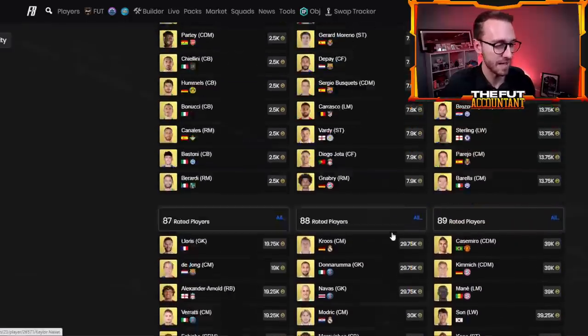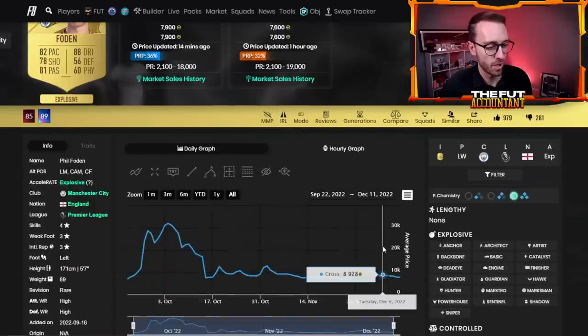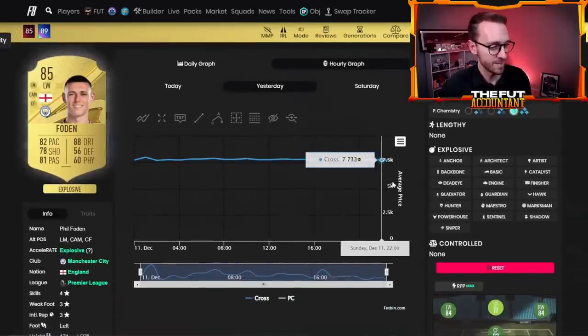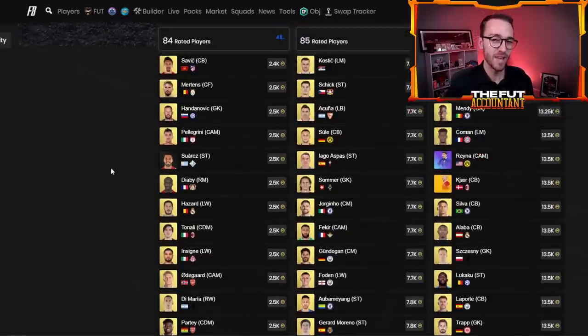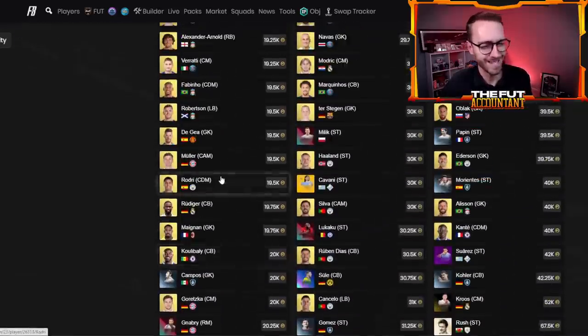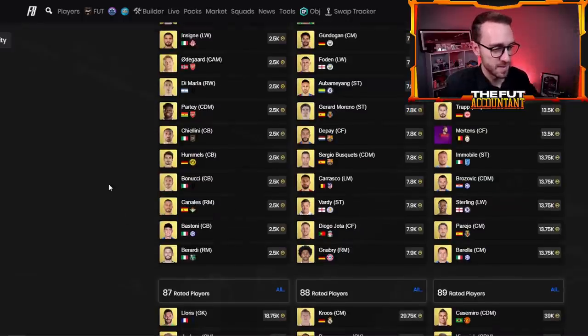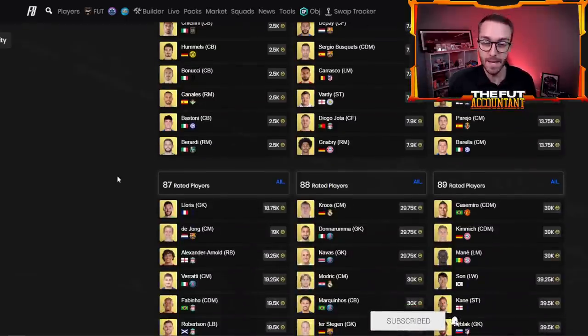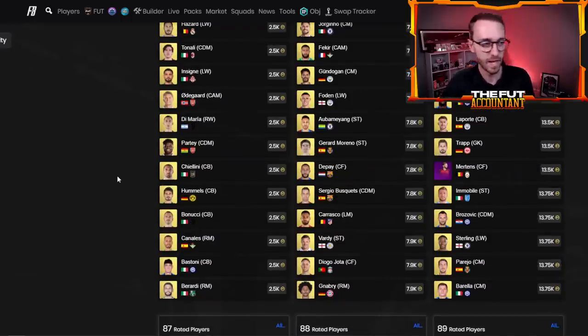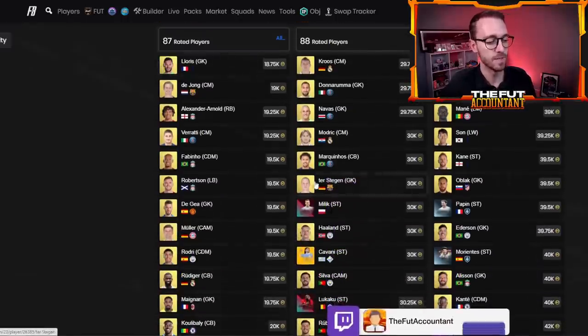Last week we had the 87-plus base or mid-icon SBC and fodder almost across the entire market went up. 85s were 9K and they're already starting to rise again because people are expecting a market rise today on Monday. If you have not invested in fodder, I would go the safe route and do a club stock — spend maybe 100,000 coins or even less. Stock some 84s, 85s, 86s, and try to get a few 87s, 88s, 89s. Basically club stock the whole thing because you just don't know exactly what EA will require for this SBC to hit their target price point. They could make it two or four squads — maybe 82, 83, 85, and 86 rated squads. Probably two or three squads, like 85, 86, 87, or maybe an 88 squad.